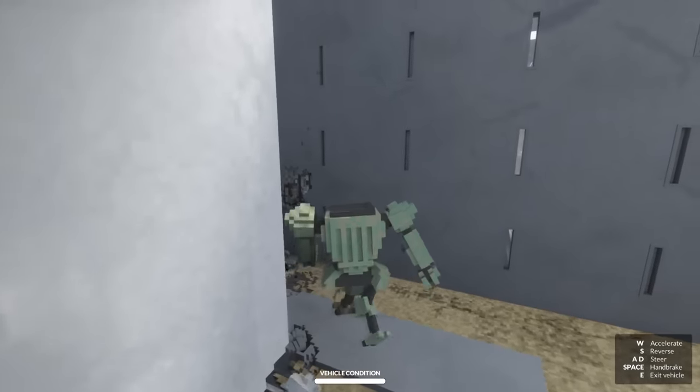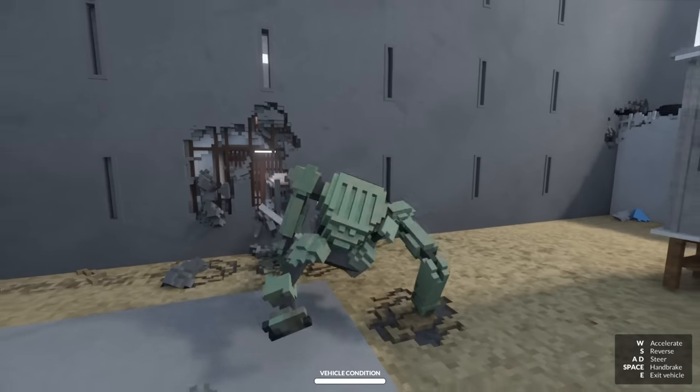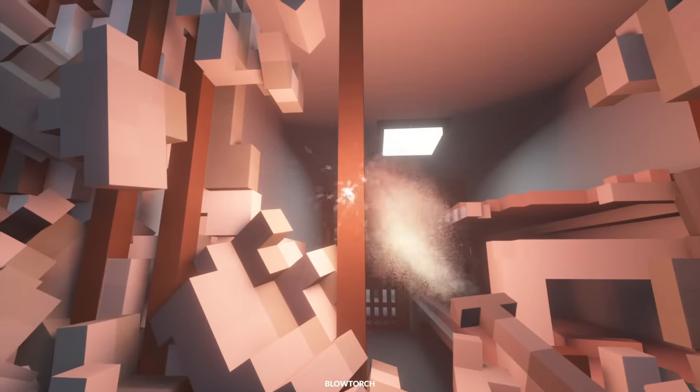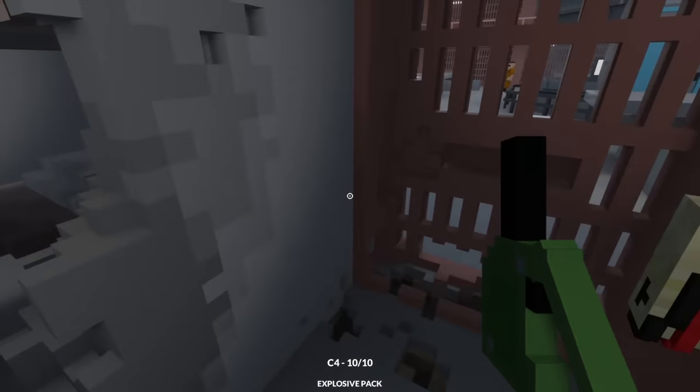Wait, can I get through this wall here? Look, the cells! Yes, my friend could be in any one of these potentially. Is the exo suit strong enough to actually get in there though? I could always just go in with my blowtorch. Nope, that doesn't work. In that case, I'll use a little bit of C4, and I'll put some on the door over here too.